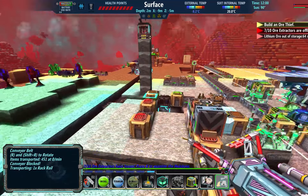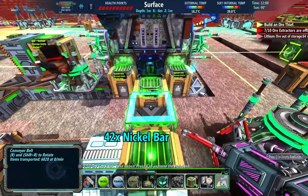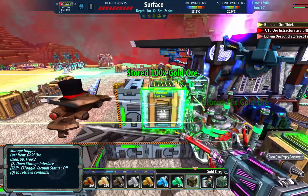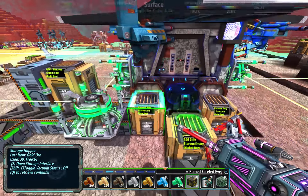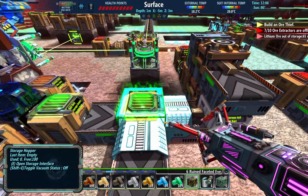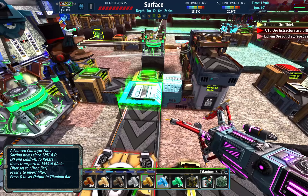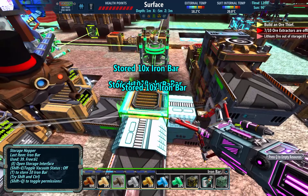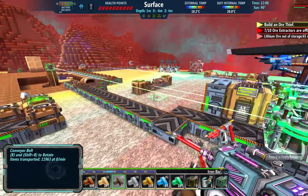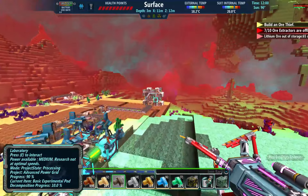I need iron gears badly, so badly. Oh no, this is cooling off. I'm going to lock this and put some gears in there. I just need some gears. We're so close to having our own smelters for every ore. This is almost done — three minutes. We might calm enough. Look at that, 2,200 — that is all research right there.